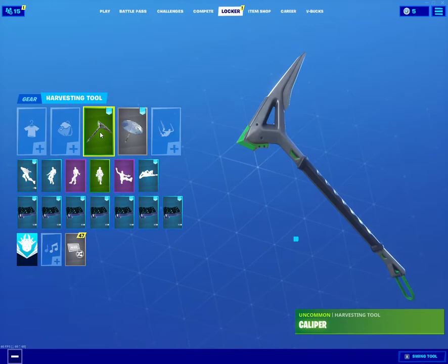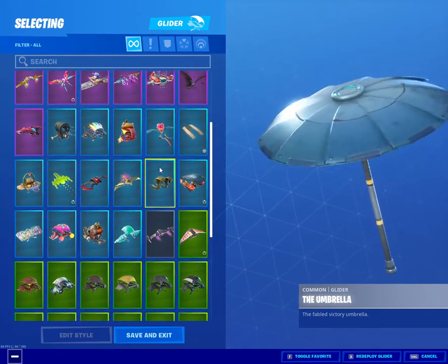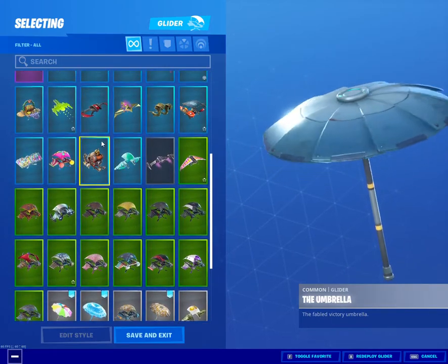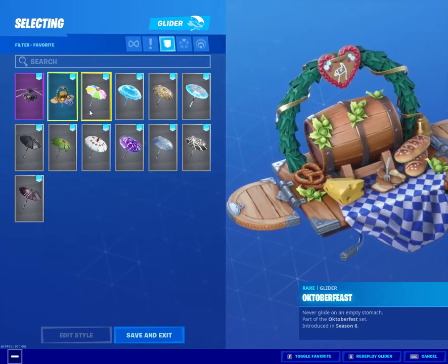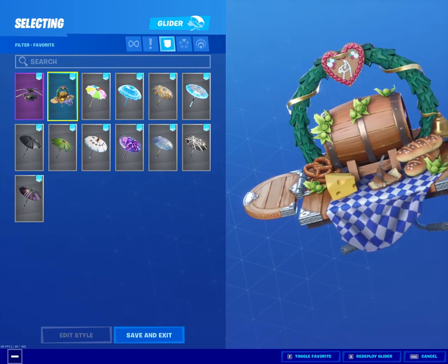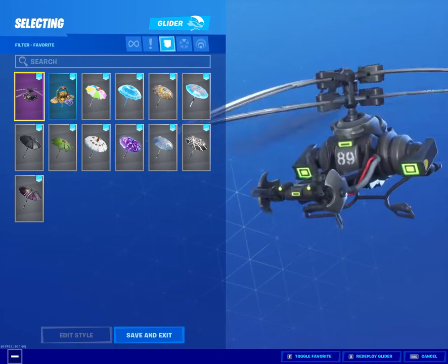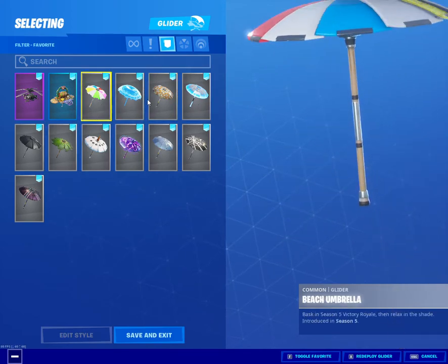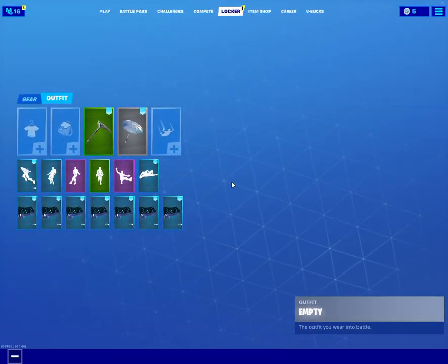Now let's get into the gliders. I'm going to scroll through everything and show you what I purchased from the item shop plus umbrellas. These two gliders — this one I purchased in season six, it was a little bit rare. The Coaxial Copter is really good, I'm going to start using it. And I got every single umbrella since season five plus the Save the World, John Wick, and the Storm umbrella.